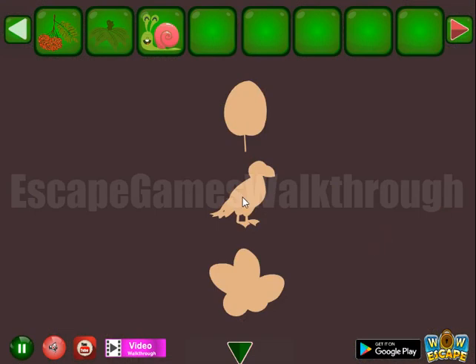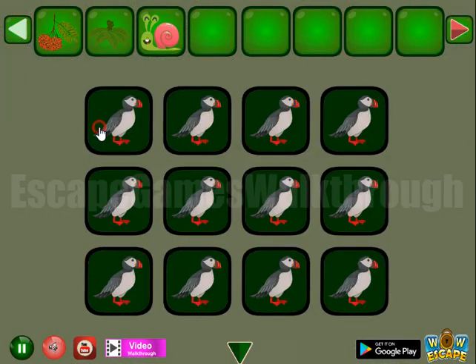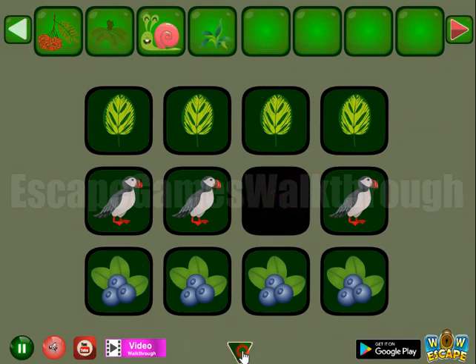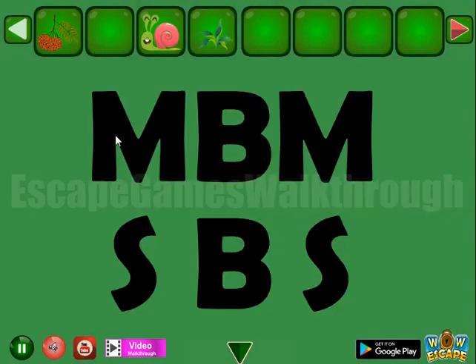Here's a hint: leaf, bird, and a flower. So we've got a plant, then the water. Let's cover it with leaves to get the hint.